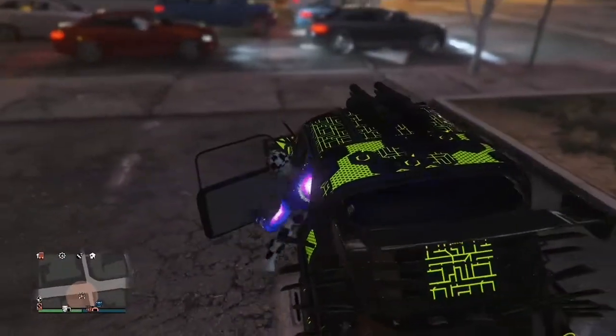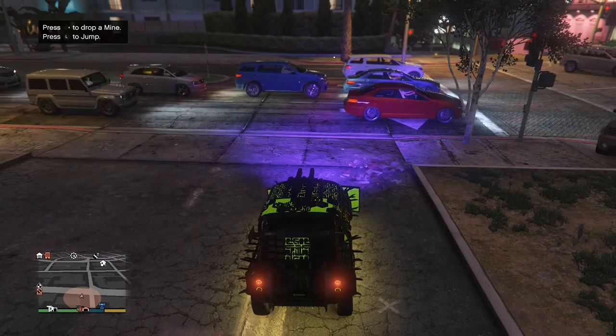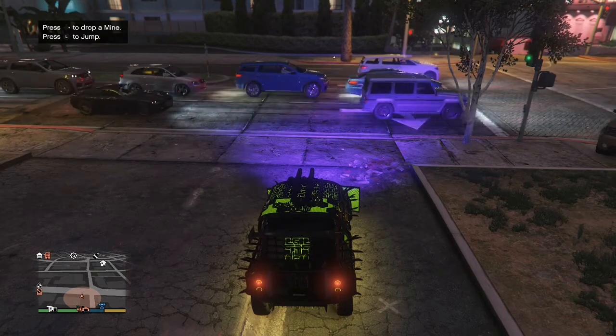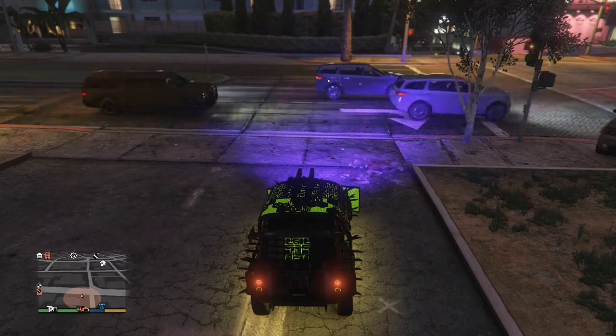Once you're inside, go to interaction menu, go to services, Terabyte, and request the Terabyte. It's not actually going to request the Terabyte — you just want to sit here and do not move. Once you do that, it's going to spawn you into another AC Classic. That duplicate AC Classic is going to be your dupe vehicle.